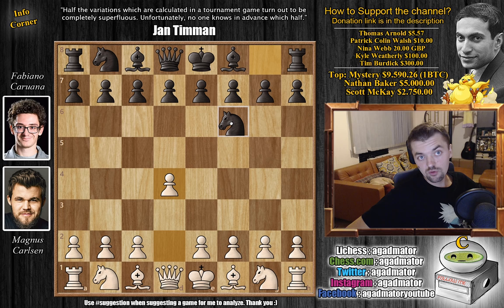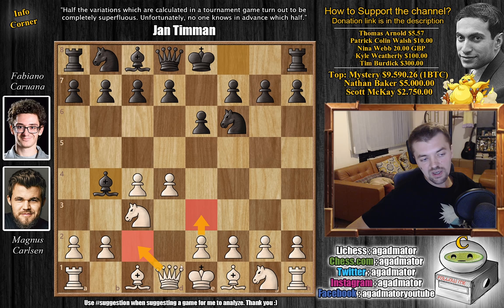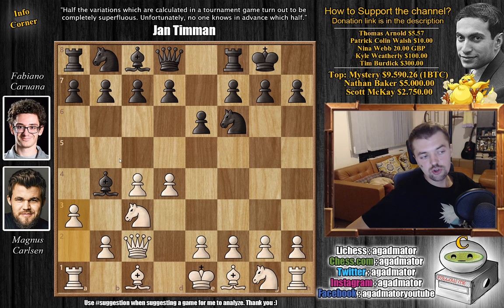Magnus opens with d4 and we're going to have a very nice line of the Nimzo-Indian Defense: knight f6, c4, e6, and knight to c3. Magnus invites Fabi to go for the Nimzo-Indian, which he does — bishop to b4. Then queen to c2. These are the two most popular options for white here. White goes queen to c2 and Fabi castles. With a3 challenging the bishop, the bishop captures on c3. Although it seems like a good idea to go back with the bishop — why would you give your bishop for a knight? — black almost exclusively plays this capture here.